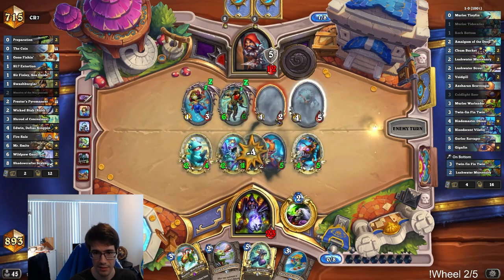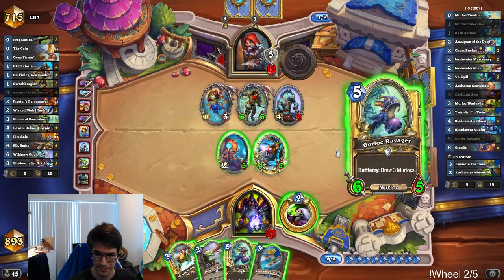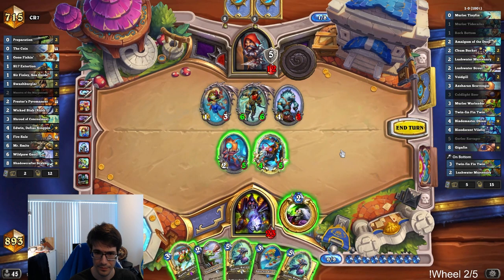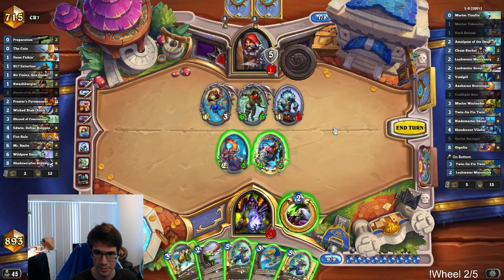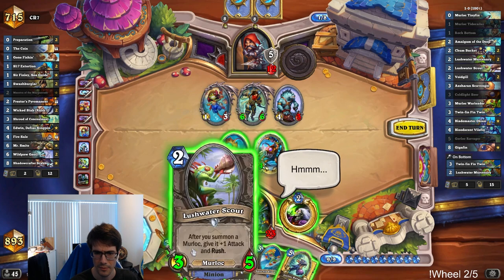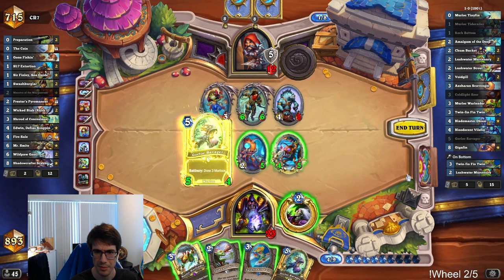They're low on cards. So despite all this that they've done, they've done this just to stay afloat. How big are you — you have five attack. Do I have lethal? Six plus four is ten — unfortunately not. And I don't need to play this this turn. So I think I just go Ravager plus Fintwin. I don't really care about the Smite — I can ignore that.